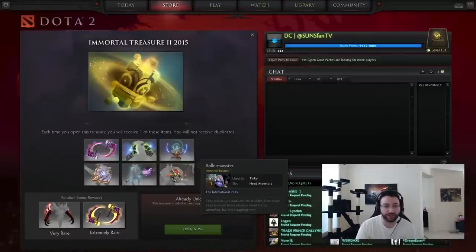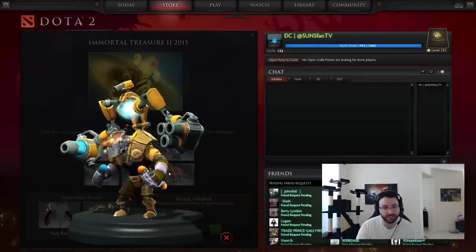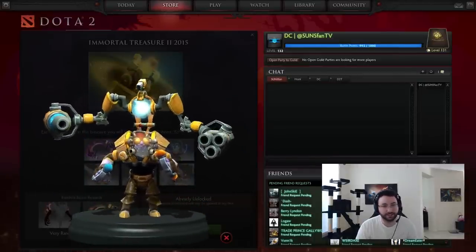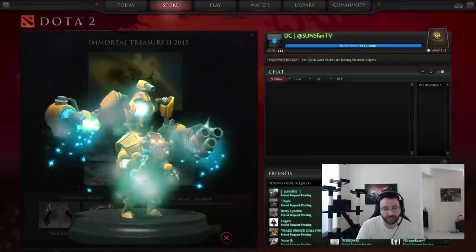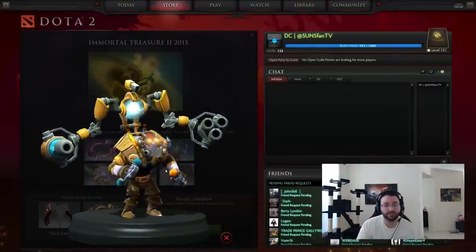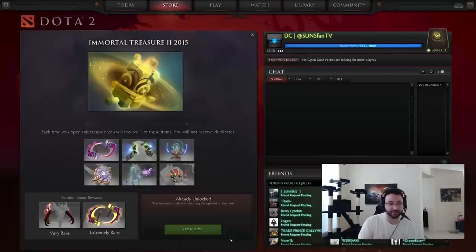The last guaranteed one is the Roller Monster — I'm probably mispronouncing that horribly, probably some reference I have no idea about — and it's for Tinker. It's a headpiece, a helmet. It gives a custom animation for March of the Machines, which actually looks pretty sick. I don't really play this hero but it's still pretty cool.